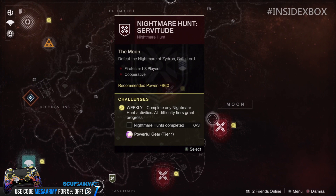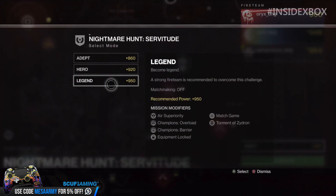Let me know what you think in the comments. We do have new difficulties: Adept at 860, Hero at 920, and Legend at 950. Those who leave a hashtag 'made it to the end' become Legend — I know, bad joke. The one Nightmare they describe is called Servitude — defeat the Nightmare of Zydron, the Gate Lord, from the story mission in Destiny 1. The modifiers include Air Superiority, Champion's Overload, Champion's Barrier, Match Game, and Torment of Zydron. What do they mean by Champions? Are they renaming yellow bars or named enemies? Sound off in the comments.